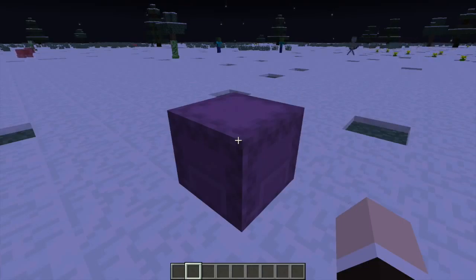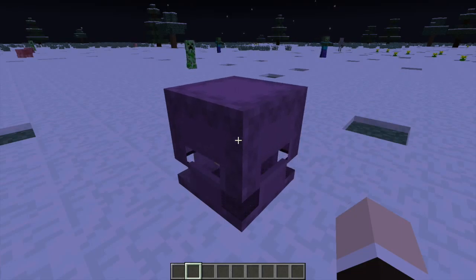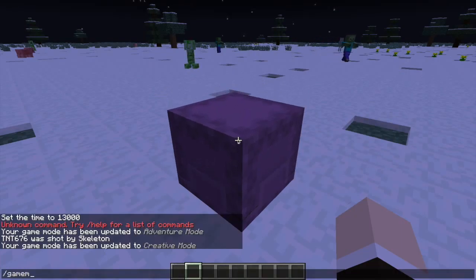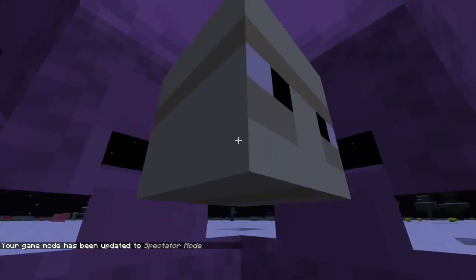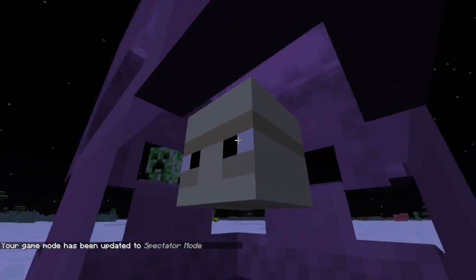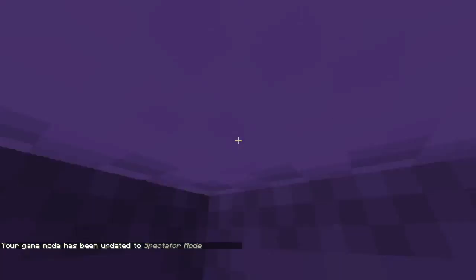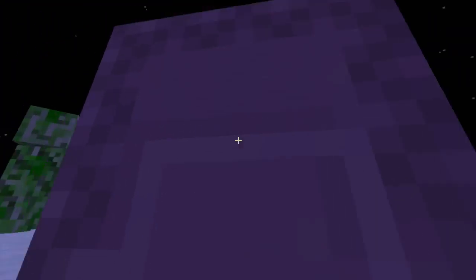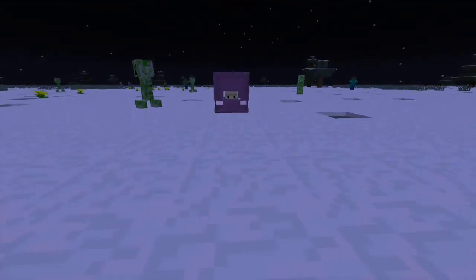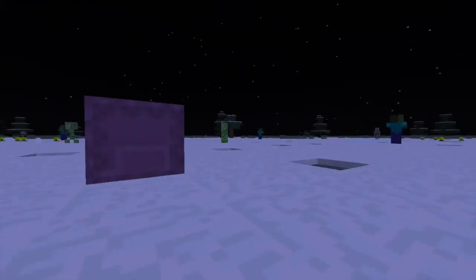Shulkers are found in the second End. They don't look that bad — it looks like a little brick — but it just teleported, and there it is. What these guys do, if you look inside, they're actually like little moths, but they give you the power of levitation, which is a new effect in survival mode. If you get levitated, you might die because it has a limit.